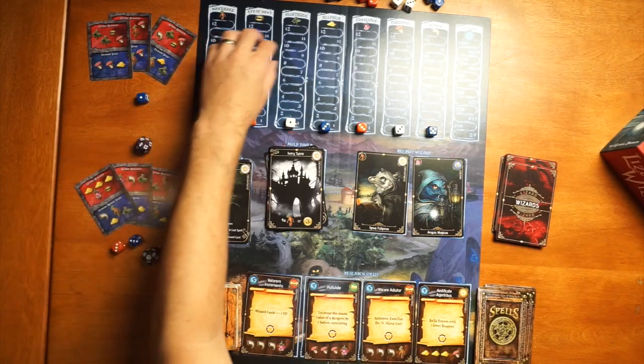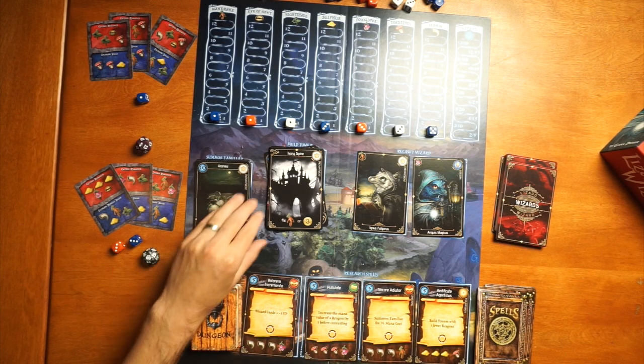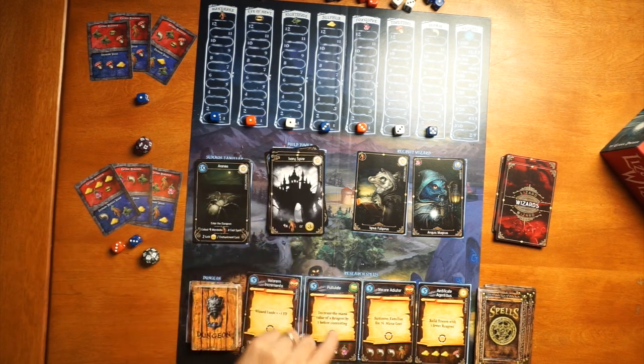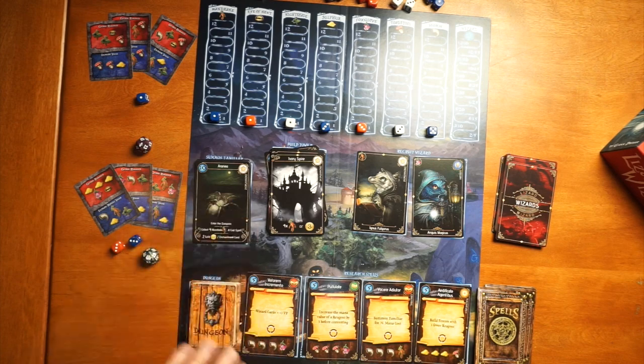The basic things you can do: you can collect reagents, you can convert them into mana, you can spend that mana to summon a familiar, you can spend reagents to build a tower, you can recruit a wizard, you can research spells and then cast them with reagents, and with your familiar you can enter the dungeon. There are a lot of ways to interact with this game.